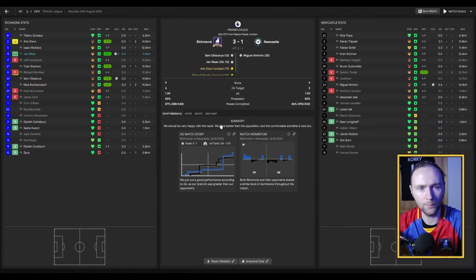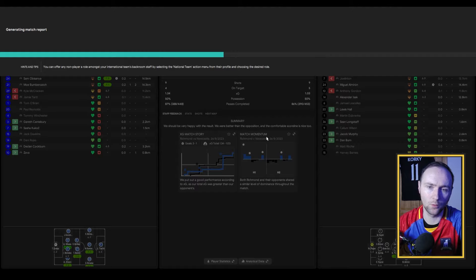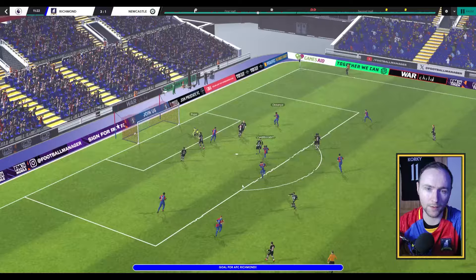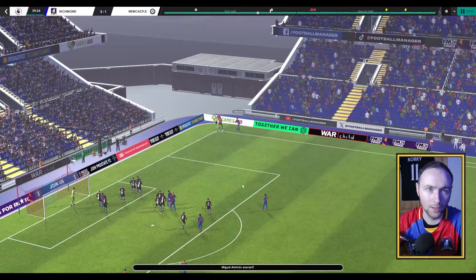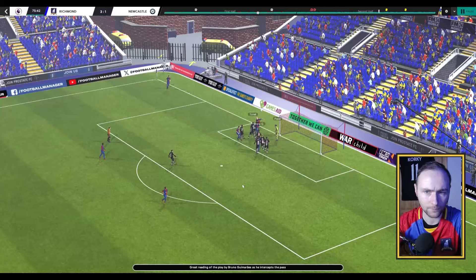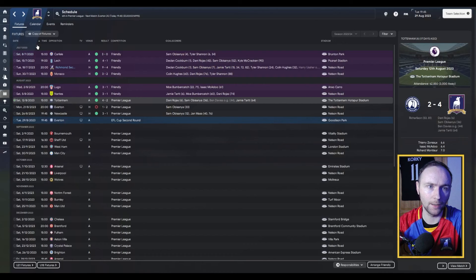We then played Newcastle at home — a very good result, a 3-1 victory, and Yan Ma certainly making up for some of the mistakes he made in the last game by scoring 2 goals. Jeff Goodman cuts in from the left hand side with a lot of space, finds Bumpercatch, finds Obisana on the edge of the box, and he fills it in the bottom corner for 1-0. Shannon rips a ball in from the corner, Yan Ma rises highest to make it 2-0, and then a similar header assist leads to Yan Ma scoring again to make it 3-1.